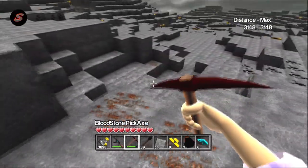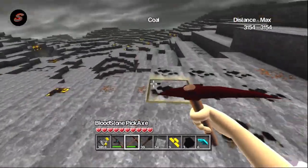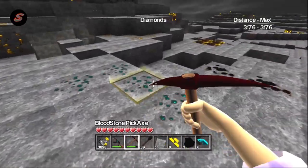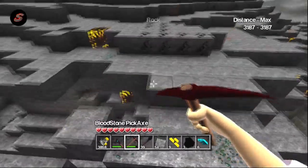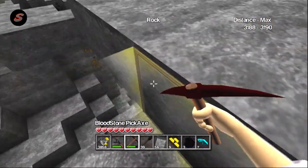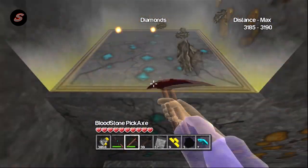We're gonna try to wing it on this episode before I actually do that. We got iron, some explosive powder - wait, is that diamond? No, false alarm, not diamond. But that IS diamond over there! I'm gonna pick up some of this stuff.